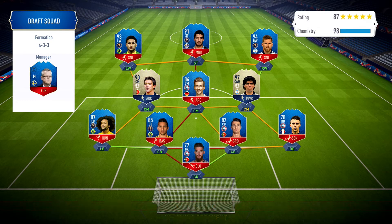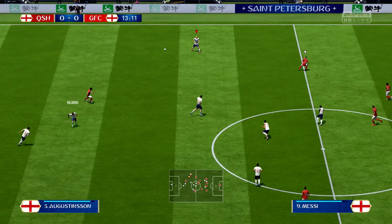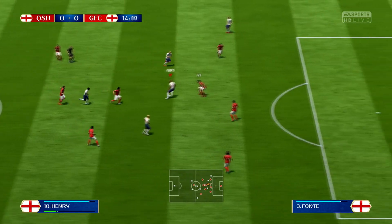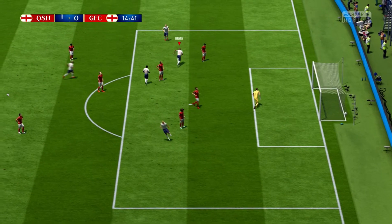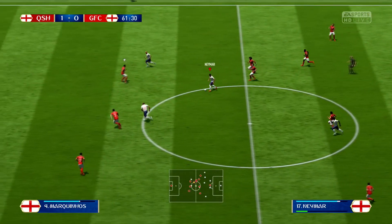Our opponent has Neymar, Suarez, Messi, Maradona, Marcelo - oh my days that looks a great team, same manager as well. Hopefully we can beat this first team. The gameplay is a little bit heavy and draft is usually the worst for gameplay. This gameplay was tripe - absolutely tripe, very laggy, very heavy, very slow.